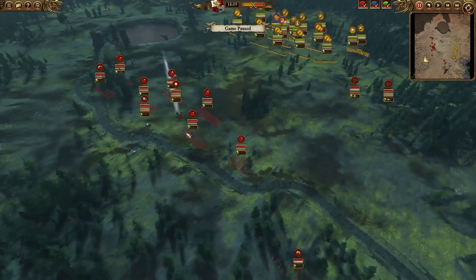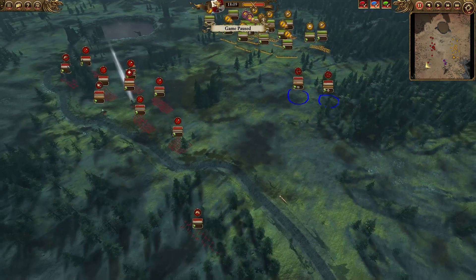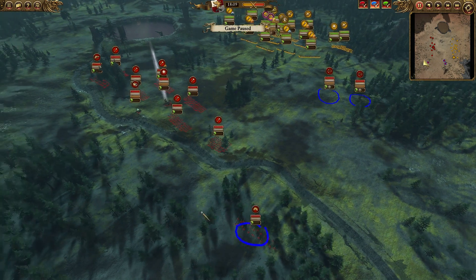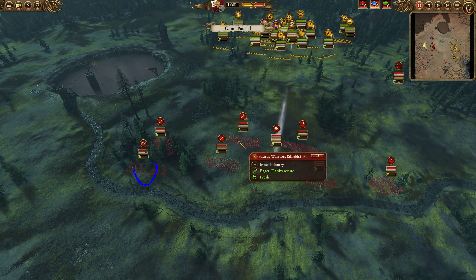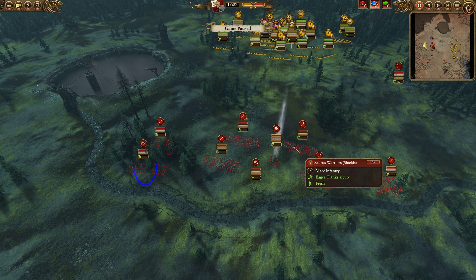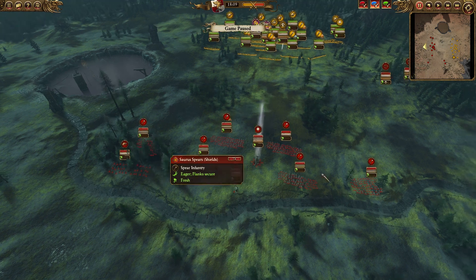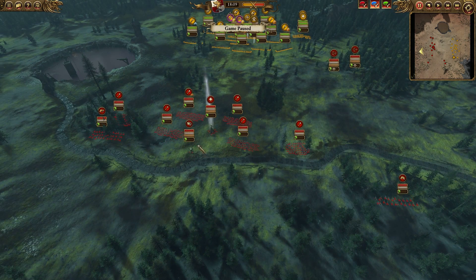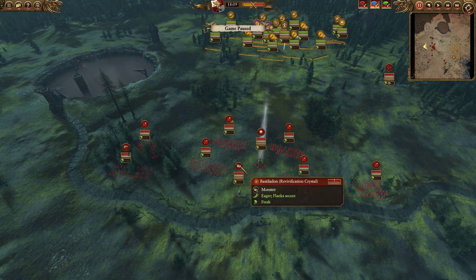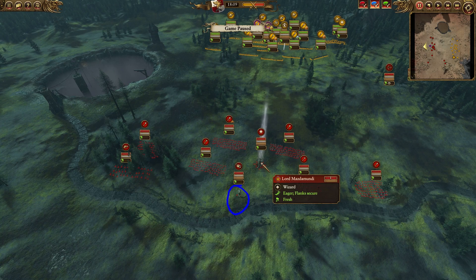Let's jump into my opponent's army. He's got two Chameleon Skinks with vanguard deploy, a Feral Cold One unit, and a Cold One Spear Riders. The front line consists of two Saurus Warriors with shields, and then he also has two Saurus Warriors with spears on each flank, and two Temple Guards — so he's got six very decent infantry units. He also has a Revivification Crystal.